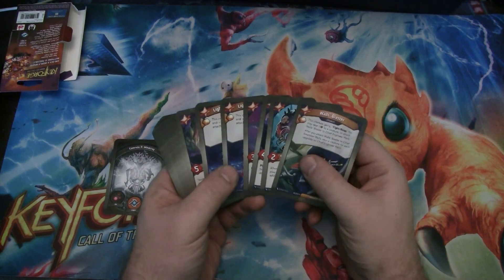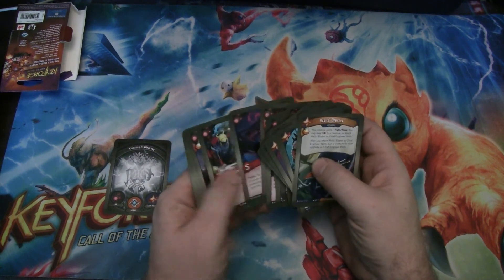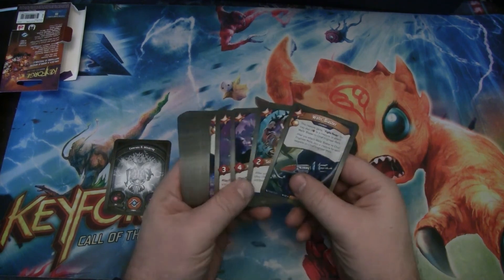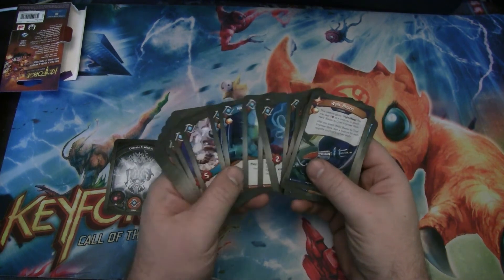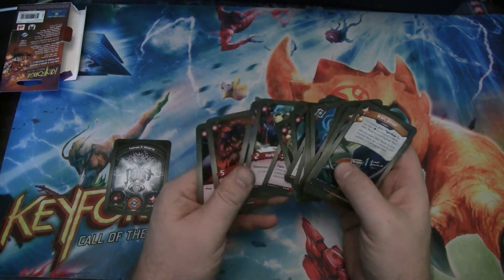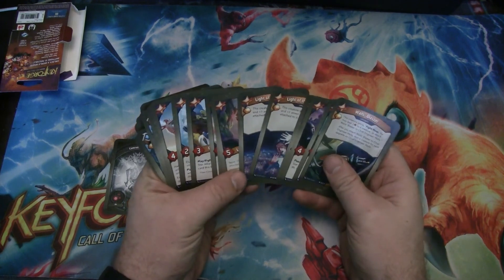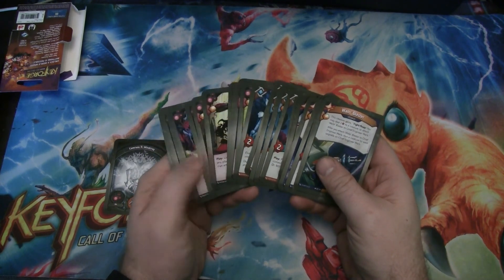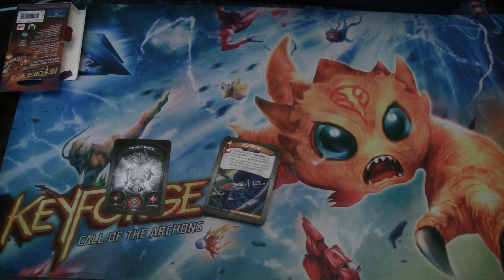On just Amber pips alone I feel like this is pretty strong — thirteen pips, which is pretty good for a Worlds Collide deck. On top of that it has a lot of effects that are going to speed things up and slow your opponent down. I think it's pretty cool. I don't know if we use the Harbinger of Doom very likely — it kind of depends on whether we have board control or not. But most of the other stuff was pretty solid and I liked it. I'm looking forward to playing this one. This was Comrade R. Windcrag — Dece, Logos, and Star Alliance. Hope you enjoyed going through this with me and that you'll get out there and forge some keys. Peace!